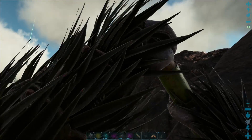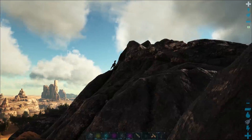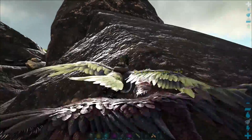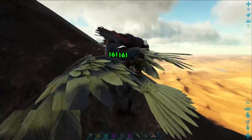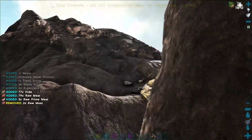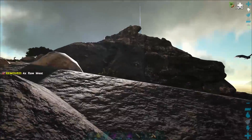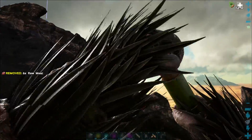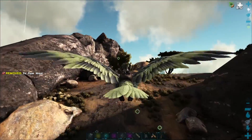Oh hold on, that's a UD — level 50. A little bit too low for what we're after. I have no idea where that level 140 Argy went. It was a female as well, which would have been bloody perfect. Part of me is hoping it didn't get killed, but there's a rock elemental chilling right here, so it's very likely that it did. I'm just a mess at the moment.